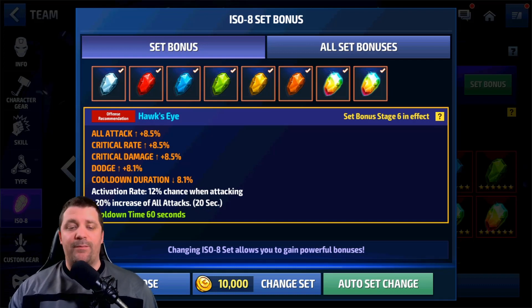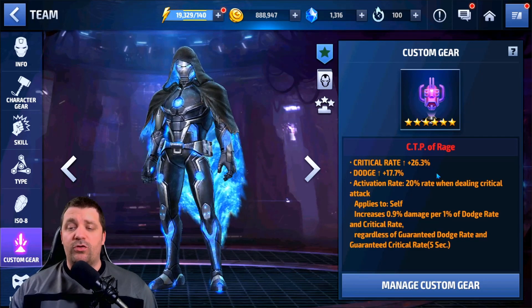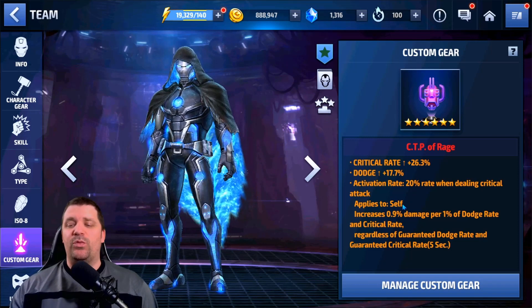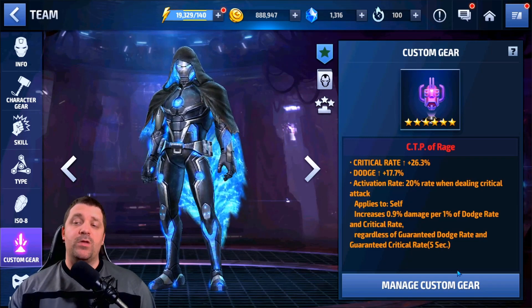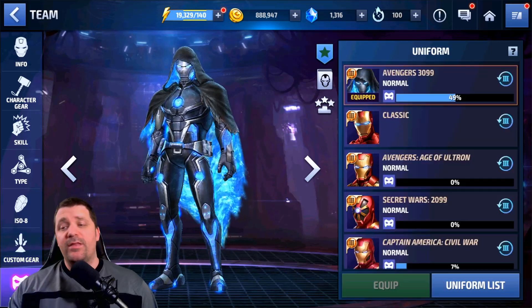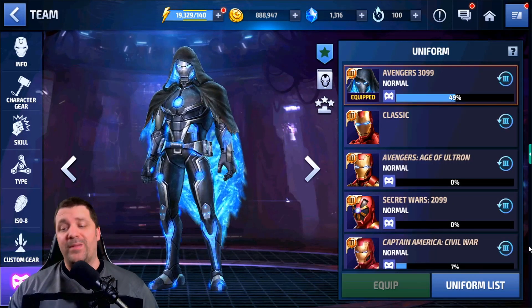For custom gear, we have a CTP of Rage with decent critical rate on it, not great dodge rate, and we have the max stats proc on the CTP of Rage. Now, looking at the uniform — the Avengers 3099 uniform is stuck at normal rank since we don't have XP chips or rank-up materials.